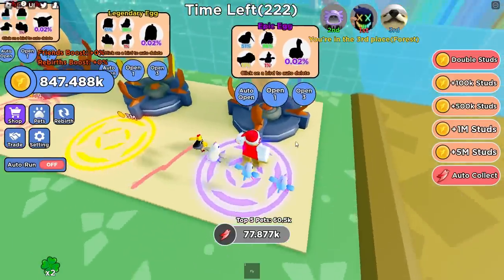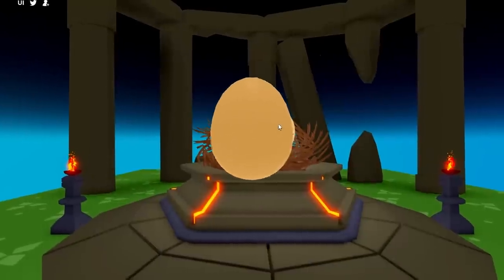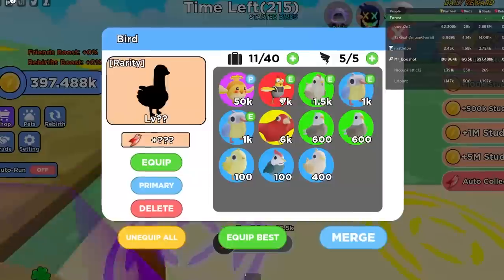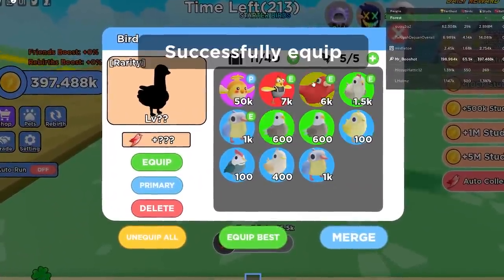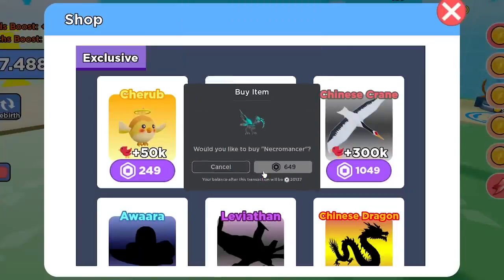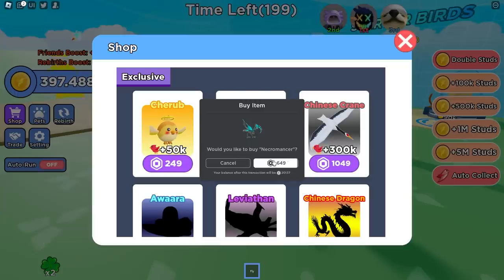I need more pets. Here's a 450k egg — I'm gonna buy this. Please be a good pet. I got a rare? That's not bad — 13%, 6,000 power. That's like my third best now. I kind of want to buy this bird though. 600 Robux for like 150,000 power — I'm gonna buy it. Guys, you better be liking the video right now, I better see a ton of likes!